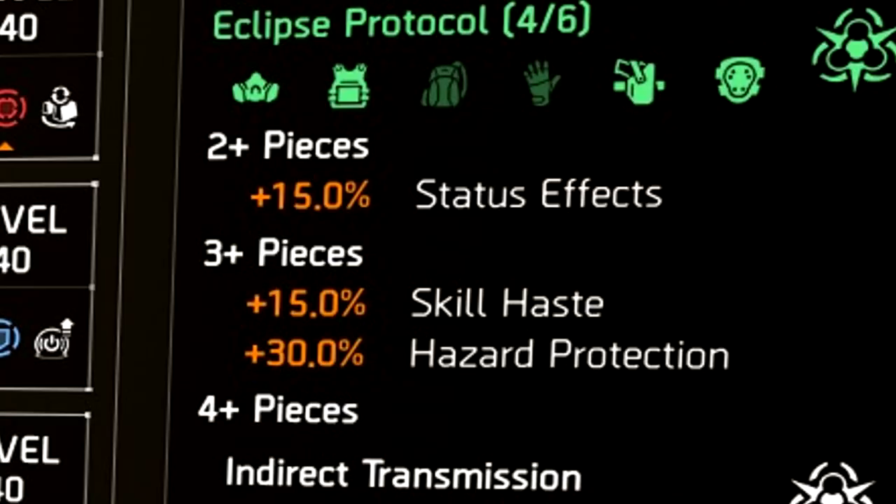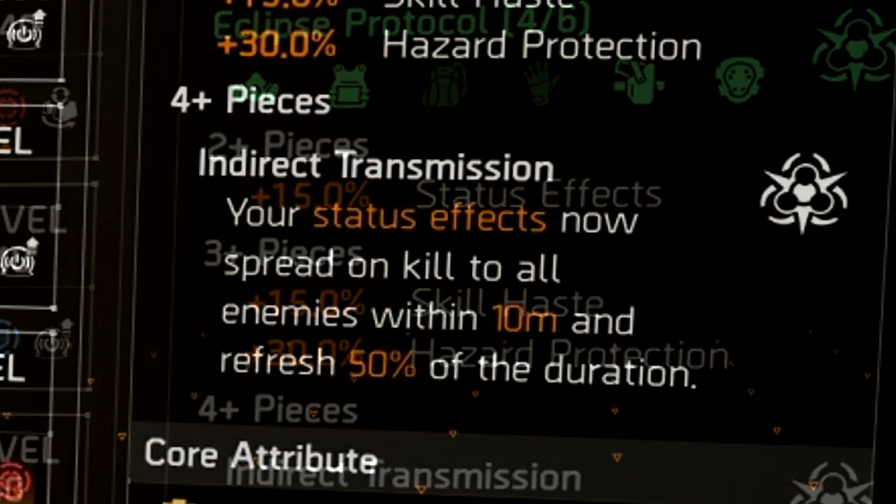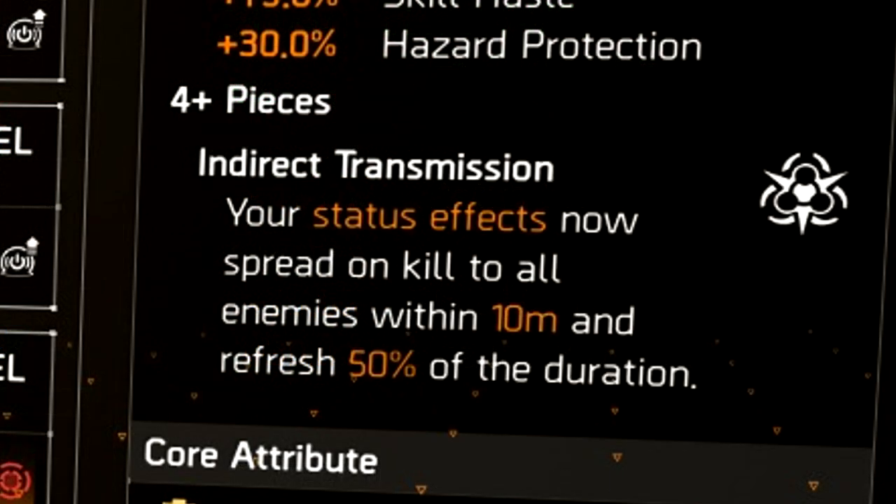Let's take a look at the set bonuses. For two pieces, you get a 15% boost to status effects. For three pieces, you get 15% skill haste as well as 30% hazard protection. For the four-piece bonus — which, like all gear sets, is what's really going to make this build — you get Indirect Transmission: your status effects now spread on kill to all enemies within 10 meters and refresh 50% of the duration.